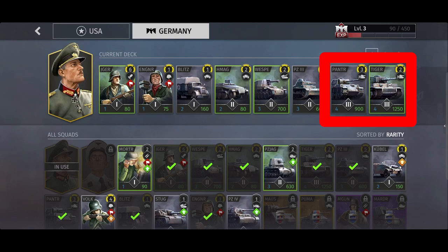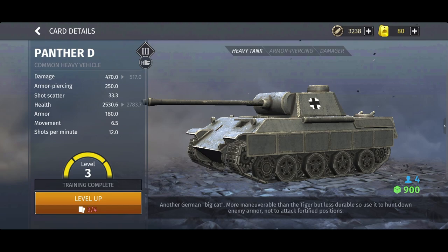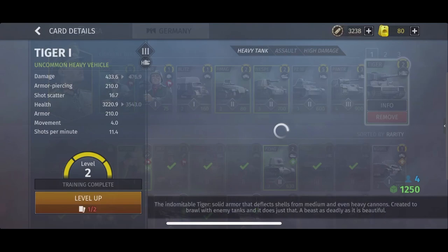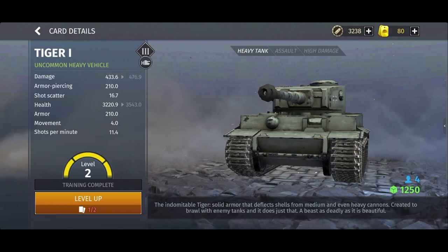In Tier 3, we have two tanks: the Panther and the mighty Tiger tank. The Panther is cheaper than the Tiger and also faster, however it is less durable. It's very good at hunting down enemy armour. The Tiger, on the other hand, has great armour which will deflect shells from enemy mediums and sometimes even heavy cannons. A true brawler, that will be leading the charge against all targets.